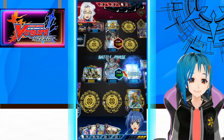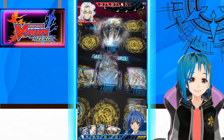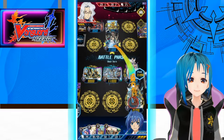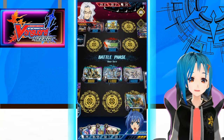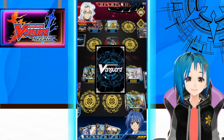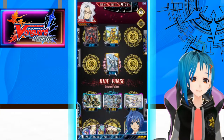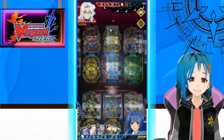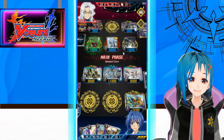I forgot that this deck — the opponent's deck — runs crits. Okay, pushing to four, we're doing well. We have a full board of intercepts. Let's call out two Machining rested rearguards and use the starter to soul charge and re-stand one, draw one. Standard stuff.